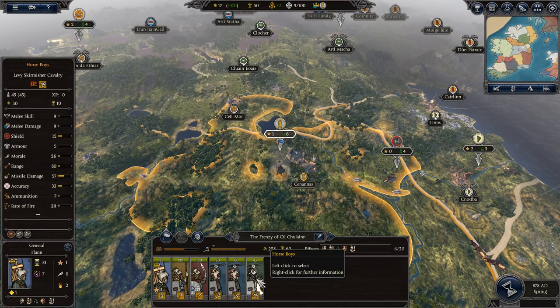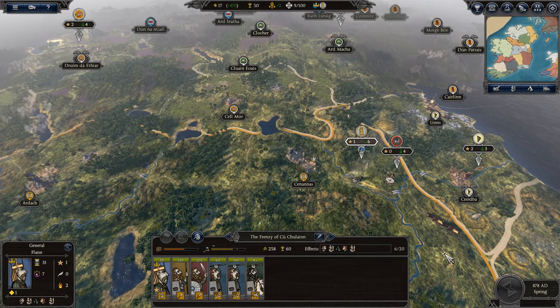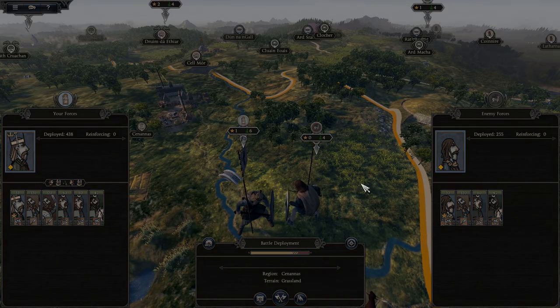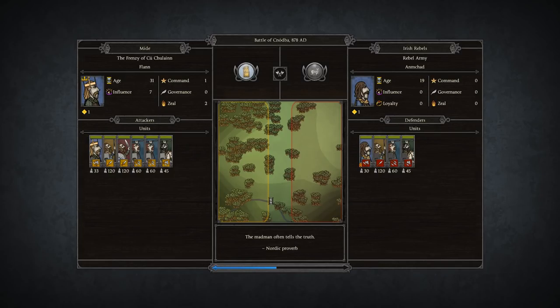And our horse boys — which is a funny way of putting it — also have missile damage, so they're going to be our strong units. Let's go ahead and attack these rebels. I do not need instructions on how battle works. We are going to manually fight this battle so you guys can get the excitement of watching a battle unfold. I will try not to pause it too much. Should be a pretty simple battle. If you're a regular viewer, you know that I love that pause button.